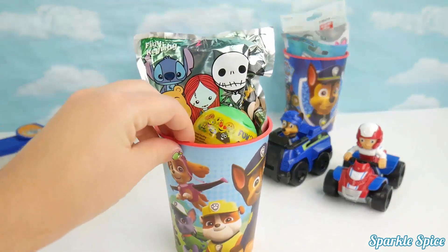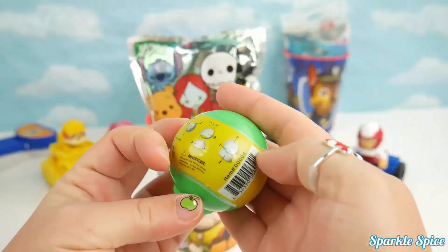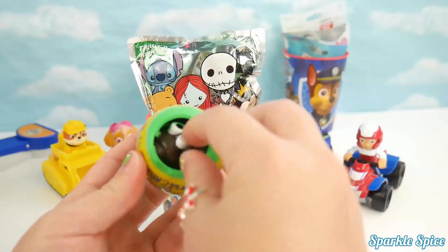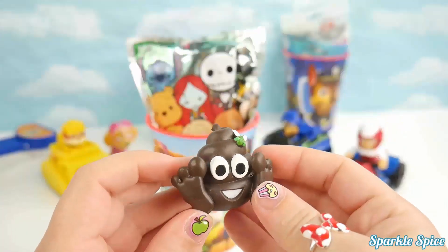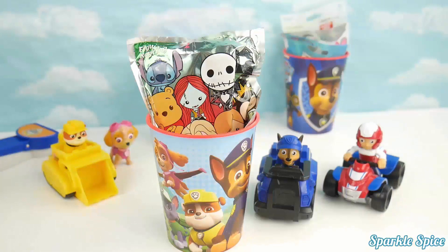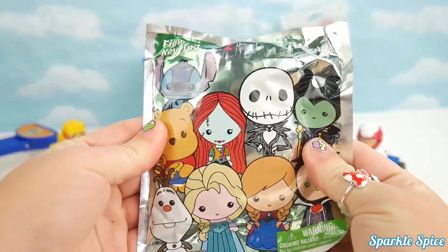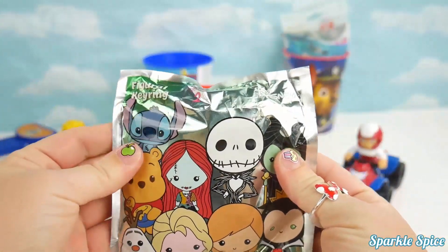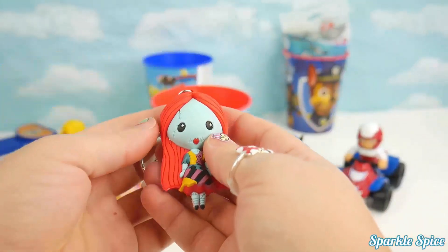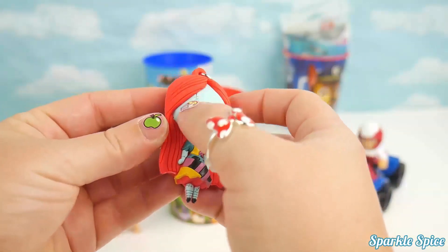Let's grab our next cup — a couple surprises here too. This says fun to play toys. I can just pop open the lid here and see what's inside. It's looking at me! It's a pile of poo emoji — that sure is silly! You can have that one Skye. No thanks, Chase. Okay, let's keep going with our surprises. Here is a figure key ring from Disney, series two — can't wait to see who's inside. Whoa, look at who we got this time — it's Sally! Long red hair and a really cute dress. She's got stitches everywhere.